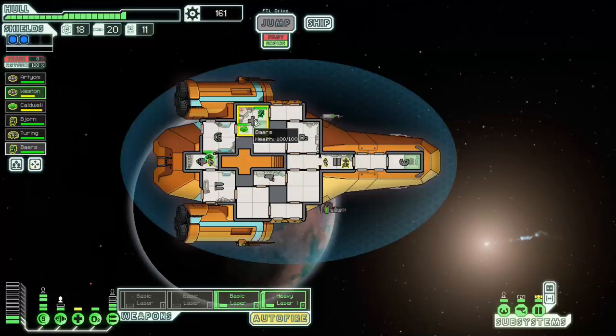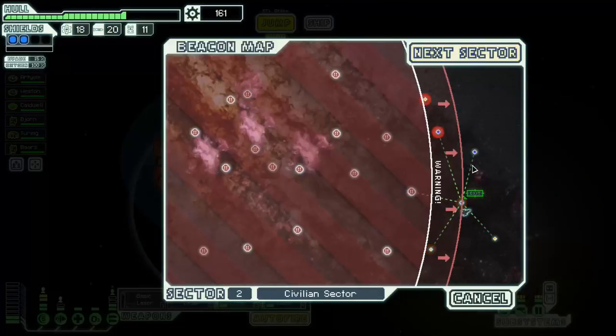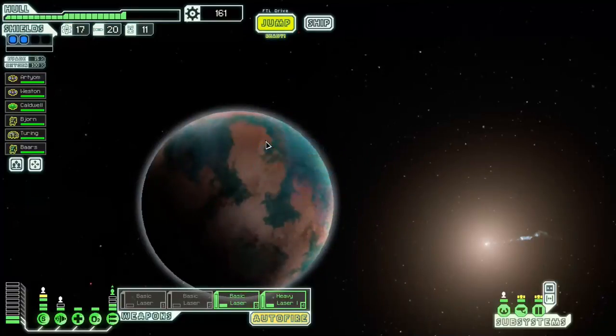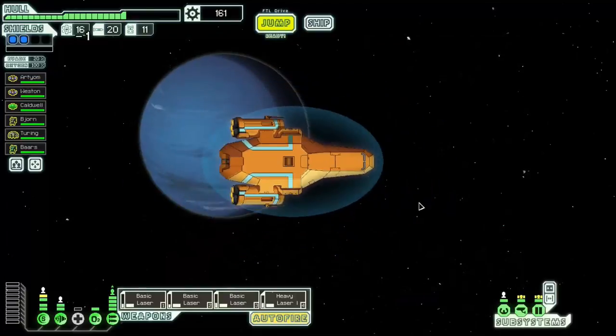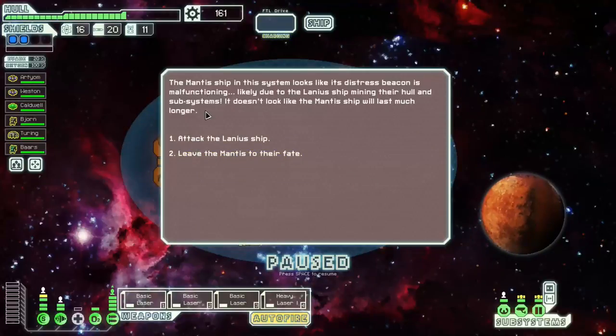Send people back to the med bay for healing. I need to assign a station to my new mantis — we'll put them on sensors until I have a teleporter. Coming out of sector 2, we're in pretty good shape. I have tons of scrap and I'm ready to get a teleporter. I've got the same weapons I started with, but that's the nice thing about the Red Tail — that is okay. What I want to do now is see as many beacons as possible because I want to find a store and get a teleporter.